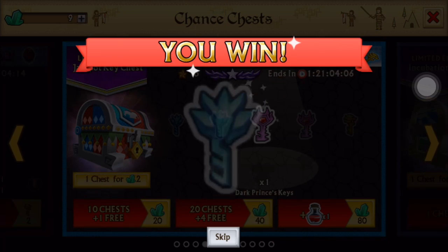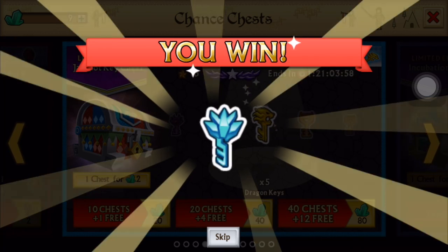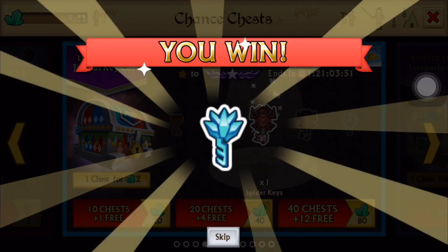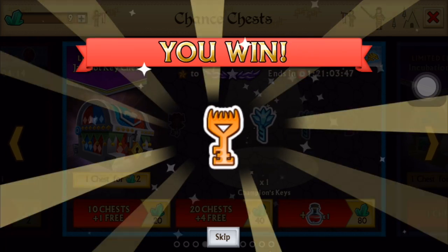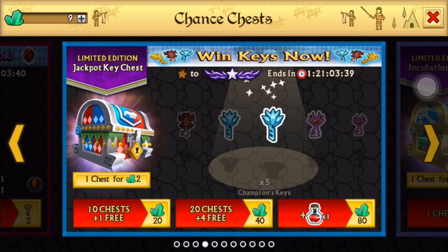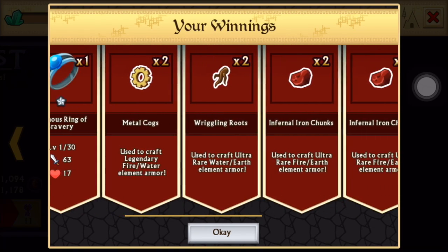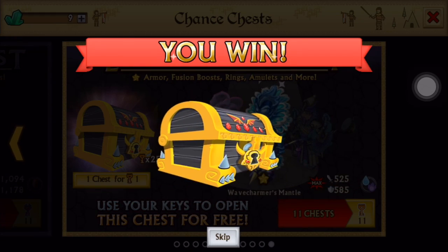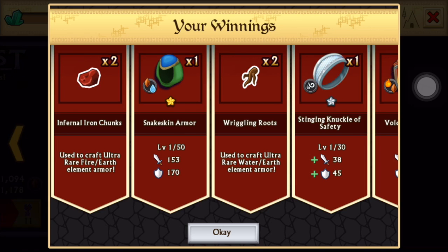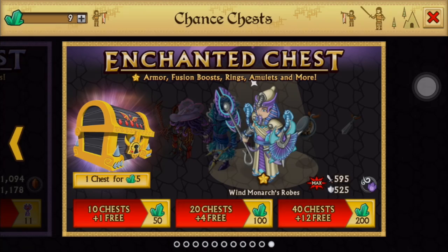Champion keys, champion keys. Dragon key — hopefully times five. Champion keys. Hopefully get some more gems as well. All right, it's one dragon key. Fusion boost. Fusion stones, potions. That's really nice. The last three — nothing special.